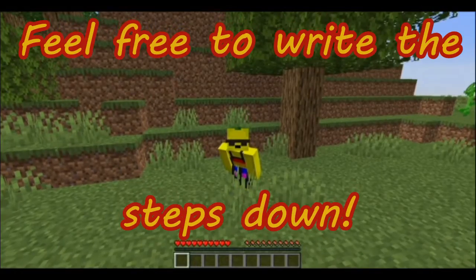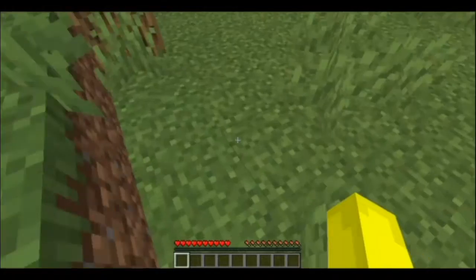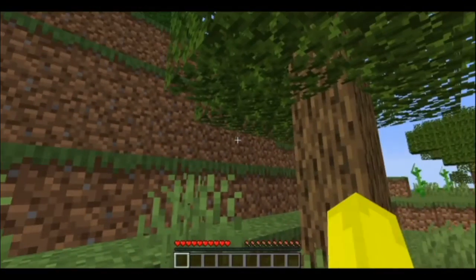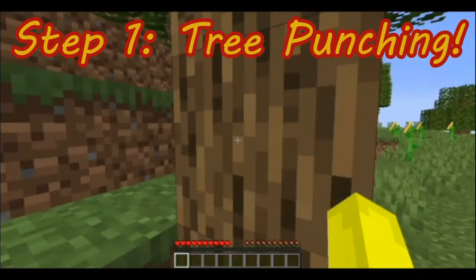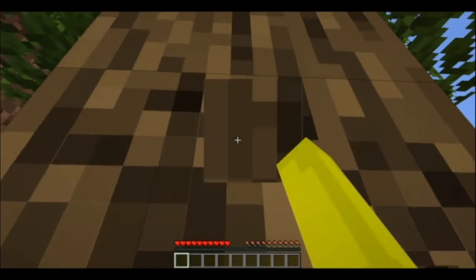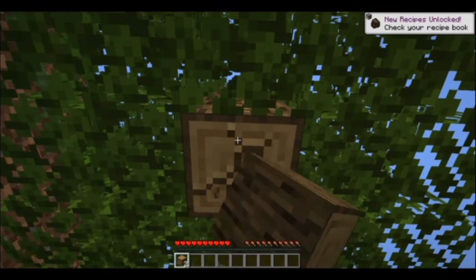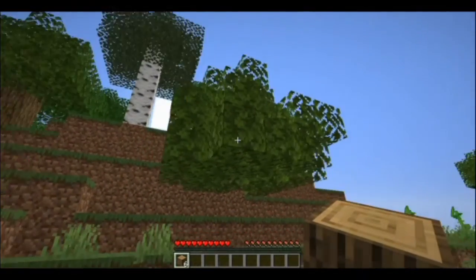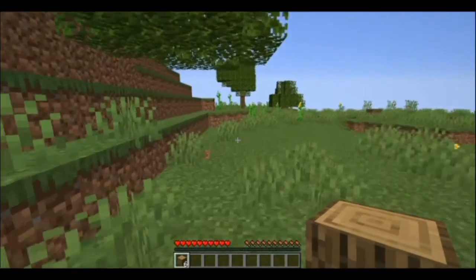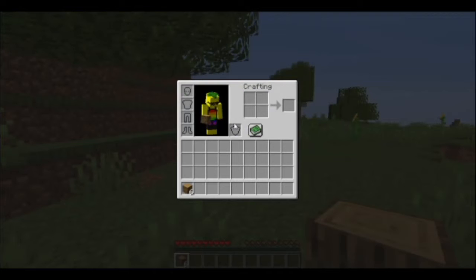Alright, so this is the world we've landed in — it doesn't look too bad. So you've just spawned in your new world — pay close attention to where you spawn. The block you spawn on is where the compass will always point until you get a lodestone. Step one: the very first thing you need to do is punch down a tree. You need wood for tools.